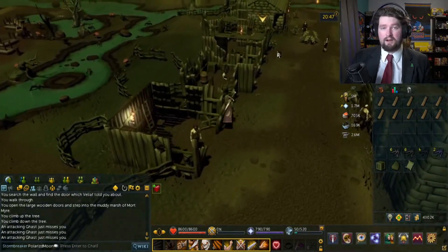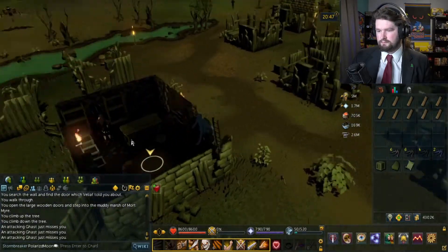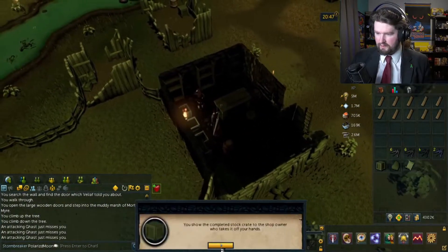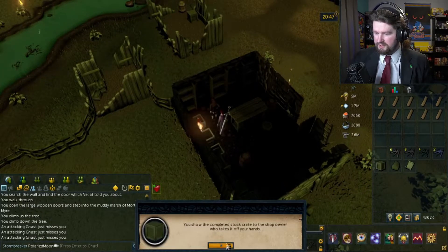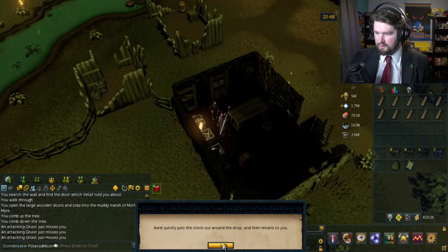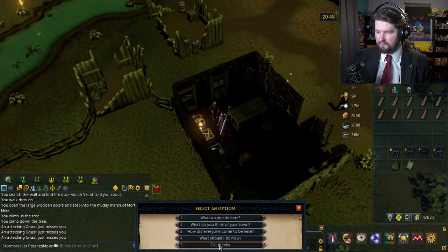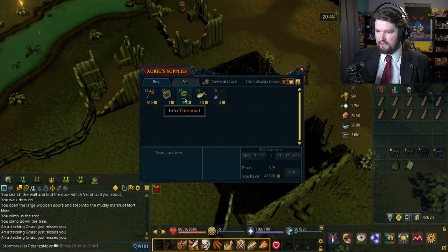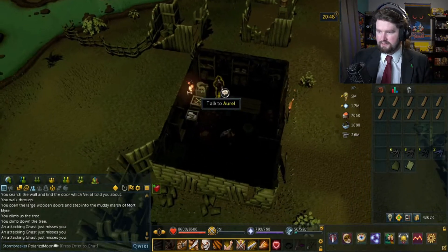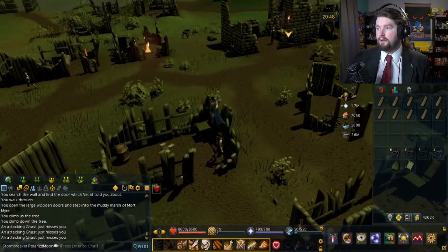You show the completed stock crates to the shop owner who takes it off your hands. 'Wow! Well done! You're doing a great job — I'm starting to get the stock straight out of the shelves.' 'You've done such a great job — would you consider helping us fix up the bank?' Sounds interesting. Can I trade him now? Look at that — it's the stuff that I had. Maybe he already had a bunch of tinderboxes. The bank is next.